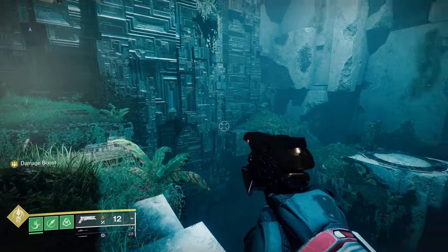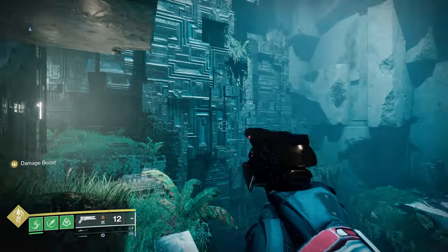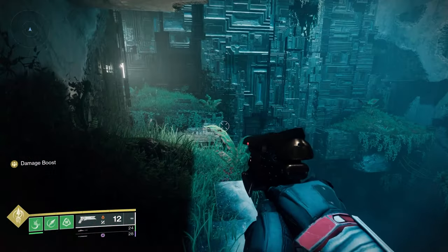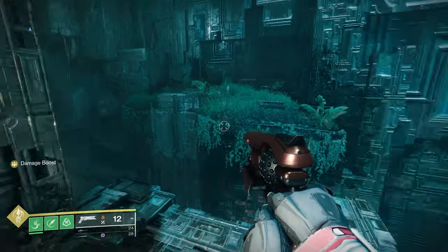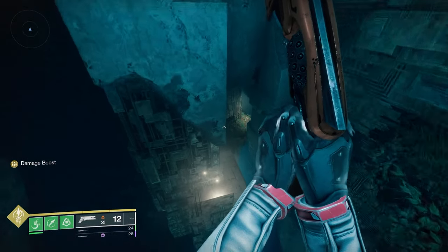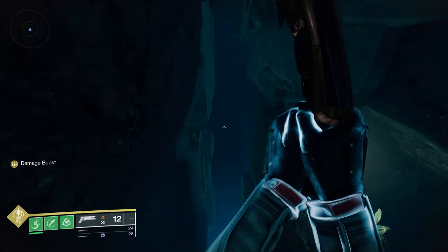So after you've grabbed this chest on all of your characters, if you are partnering with a friend, this is where you would leave and change characters and spawn back up at the top. But if you're doing this solo, just follow me back down through to the Conflux's Oracle Templar area.